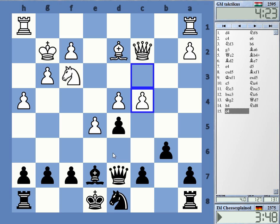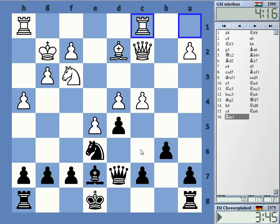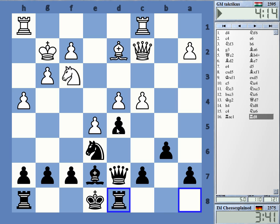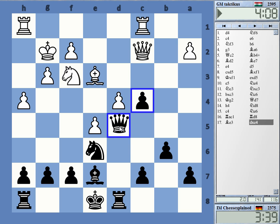Knight g5 — getting the knight over to e6. Here I'm also covering the c7 square. Yeah, okay, maybe this one. The knight on c6 is my absolute key piece here.